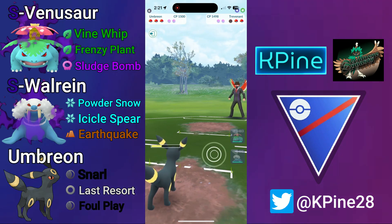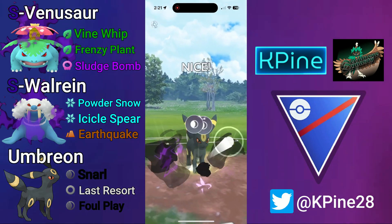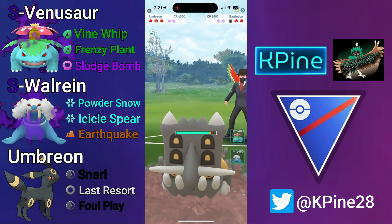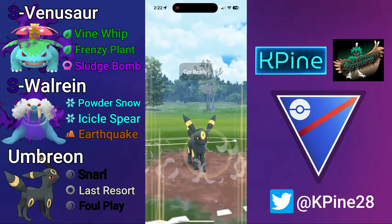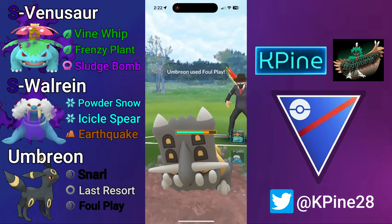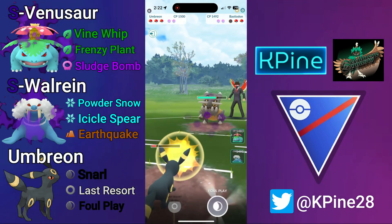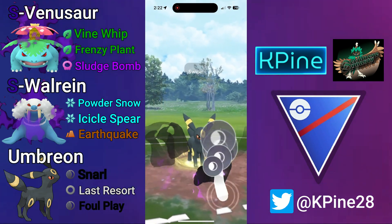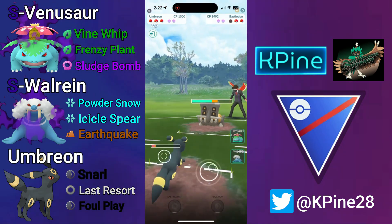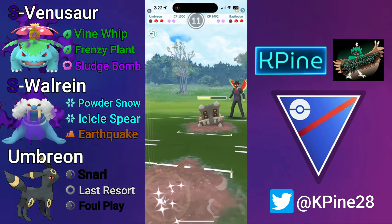We see what they want to come in with — they show their third and it's Bastiodon. So Shadow Venusaur is going to have to do a lot of work this game. I'm going to use Wall-Rain as somewhat of a damage sponge, but it can still put in work with Icicle Spears to threaten Shadow Swampert and Earthquake to threaten Bastiodon.